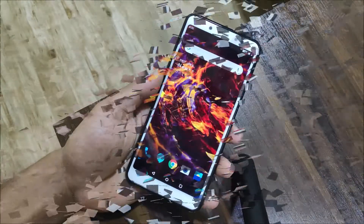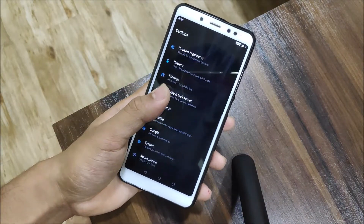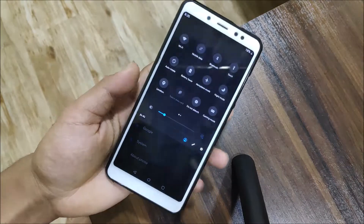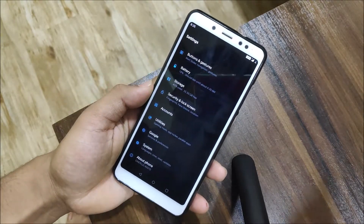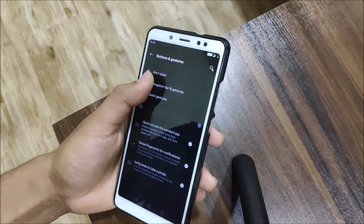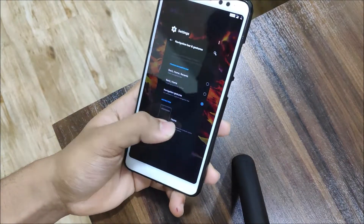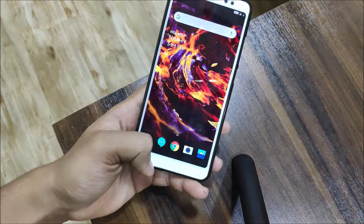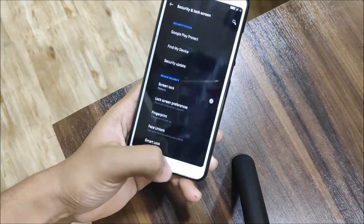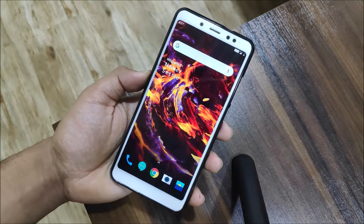That's it for the fixes. Now let's take a quick look — you can see the OxygenOS settings on Android Pie. This is the open beta so it will be a lot more stable than before. We also have navigation gestures here — nearby gestures and navigation gestures which work really well. You can see the animations and the back, recent, and home gestures all functioning.